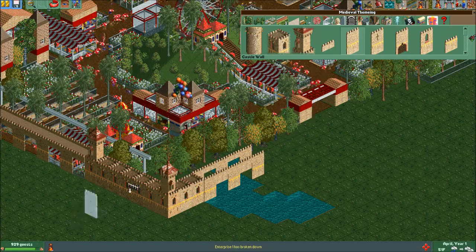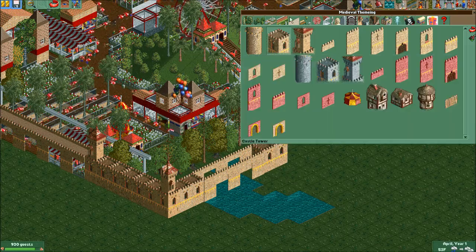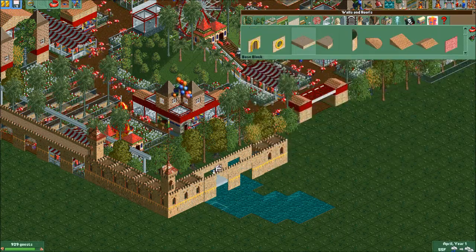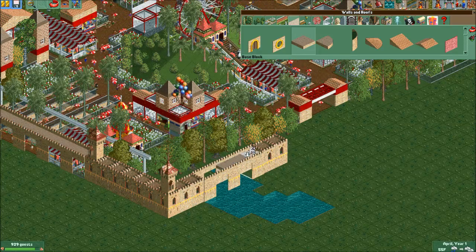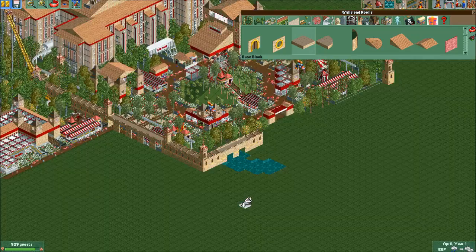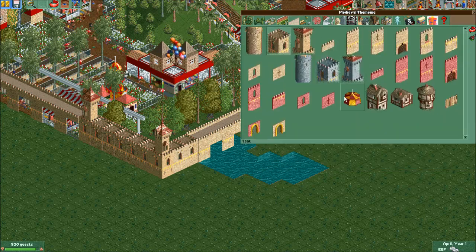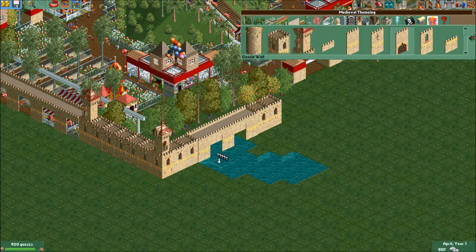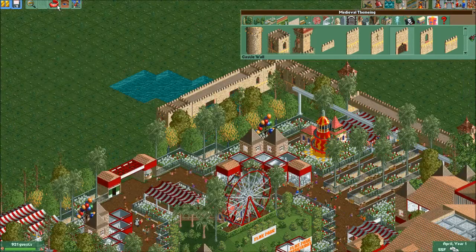There we go - now we just go find this and put it in there. Yeah that's good. I think there's also like a little gate thing I could put there - oh yeah I could do this. Let's do that. There we go. Much better. I guess we'll do this side too then.